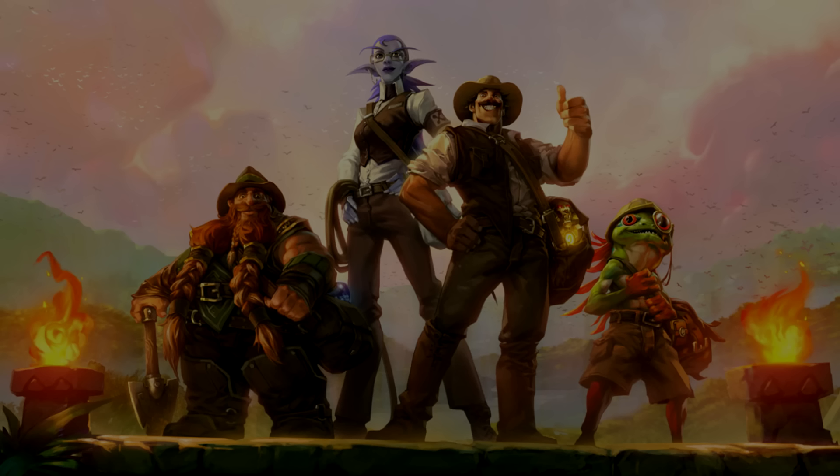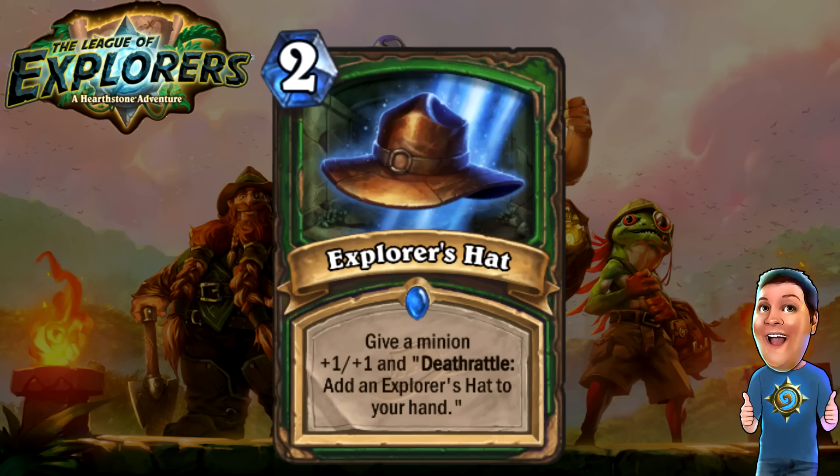Starting off with the Explorer's Hat, a new Hunter card. Two cost, give a minion plus 1/+1, Deathrattle: put it back in your hand. It's kind of a slow card and expensive for what it does, but the chance to use it over and over again is really nice. You can get some favorable trades — there are times where you just need +1/+1 to trade favorably, keep a guy out an extra turn, make your opponent waste another card. That's why I think Explorer's Hat is a decent card. I think it is a very nice and interesting card.